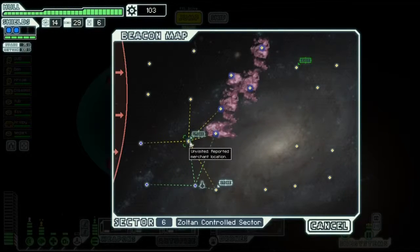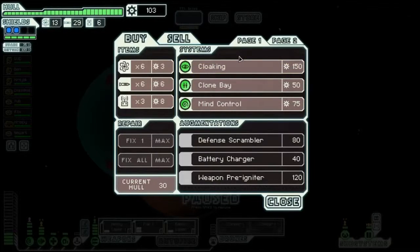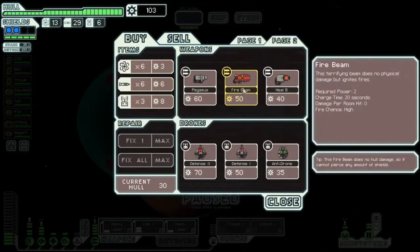I'm actually thinking we'll hit this one first - although maybe not a good idea because I may not be able to get around that direction. So here we've got cloaking, clone bay, mind control, and some weapons. I'm a little worried about the flagship - the flack, the heavy laser firing, and the combat drones. Will that be enough to get through?